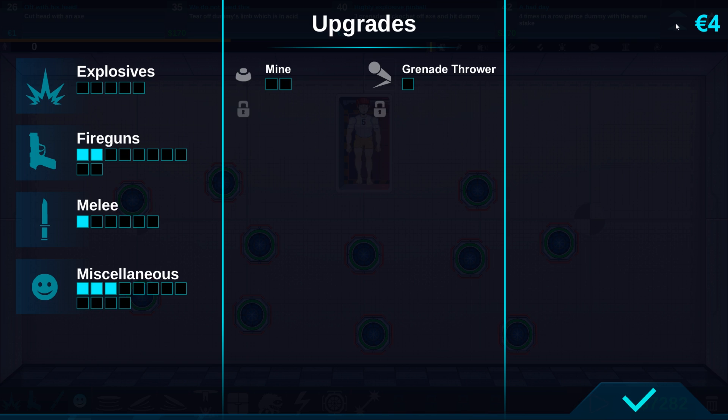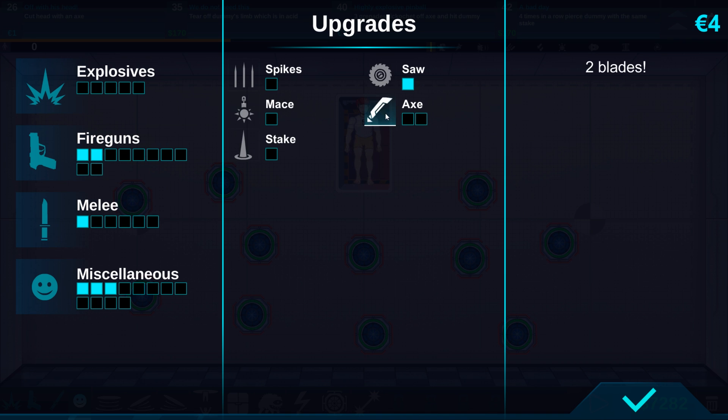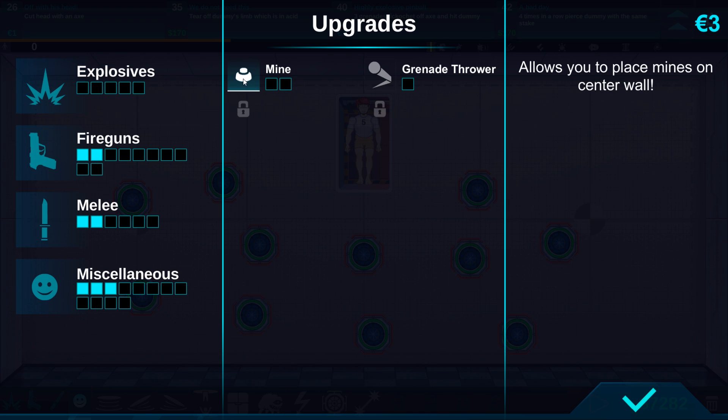You guys didn't just suggest the ice gun — you also suggested that I upgrade the X, so now it has two blades. Should we upgrade it again to three blades? That would be insane. We're gonna keep it this way because we have to upgrade some other things as well. One of those is the mines, which lets you place mines on the center wall and also on the ceiling.